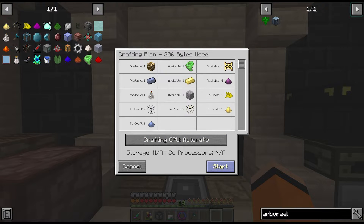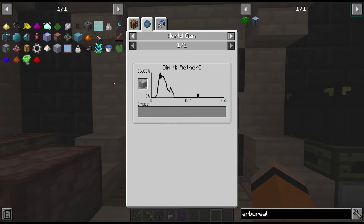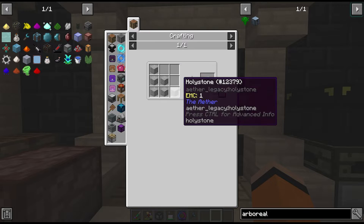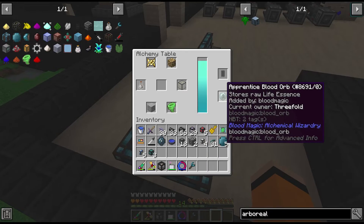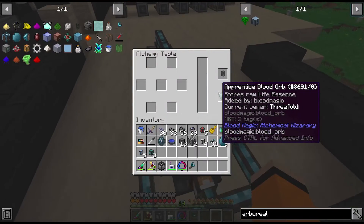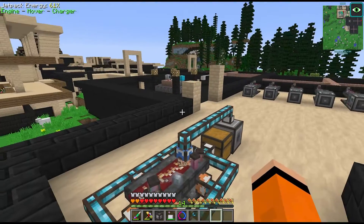We also need to look at getting enough blood orbs for each of these alchemy tables - right now we only have two. One is on the blood altar and one I'm using for the alchemy table, but I've been swapping them between each one which obviously is not ideal.